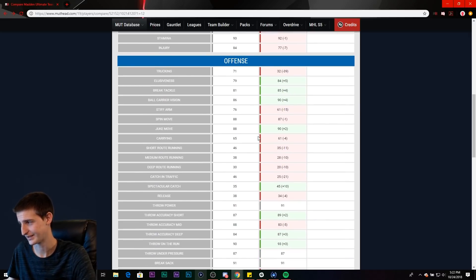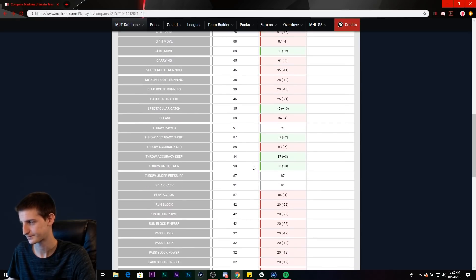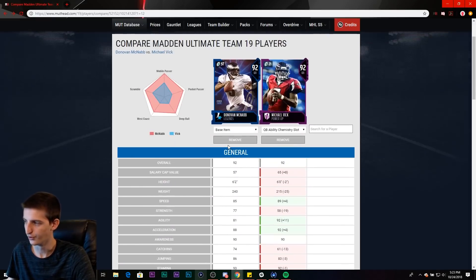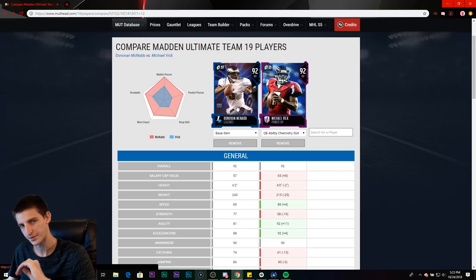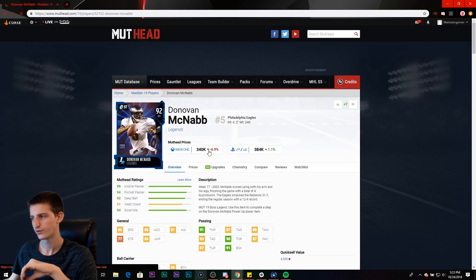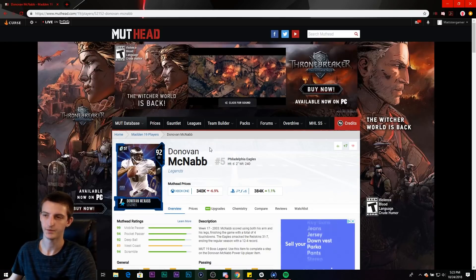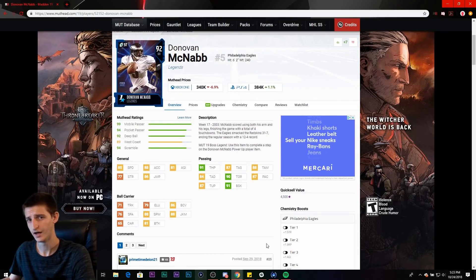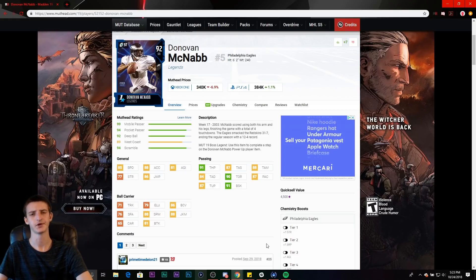In all seriousness, they are very similar items. The medium throwing threshold is what sets it — that's what allows McNabb to play much easier than Vick. If you're looking for a quarterback in MUT and you don't want to jump through hoops, the clear option is Donovan McNabb. Price-wise: 380K on PS4, 340K on Xbox — not terrible, definitely a decent chunk but it's not going to crush you. I hope this video helped you out. It's been the Master Gamer, and I'm out.